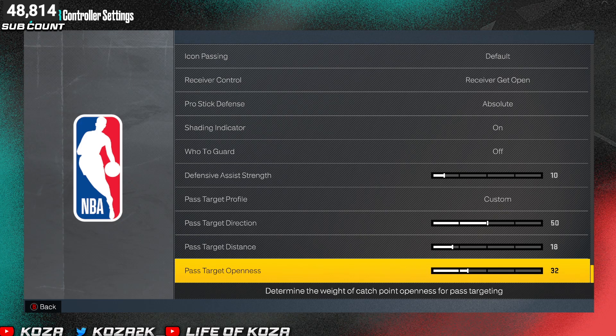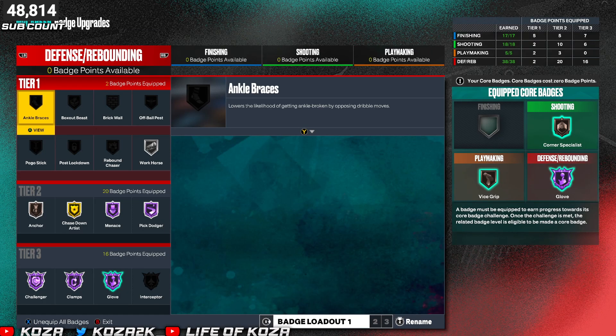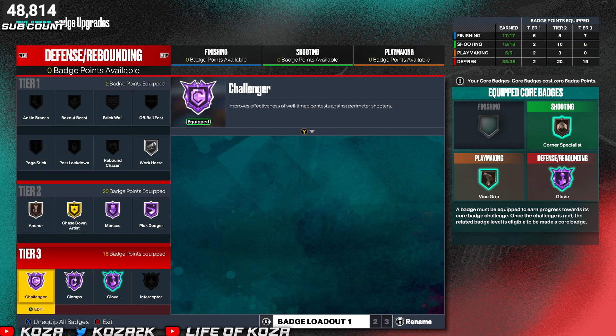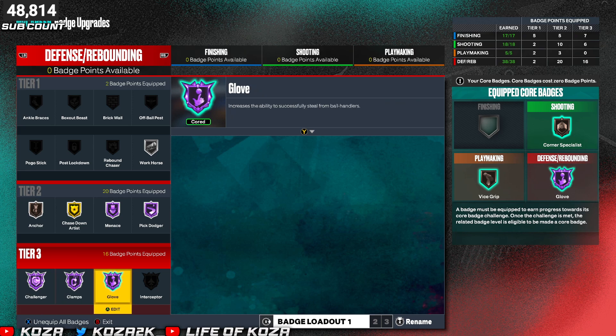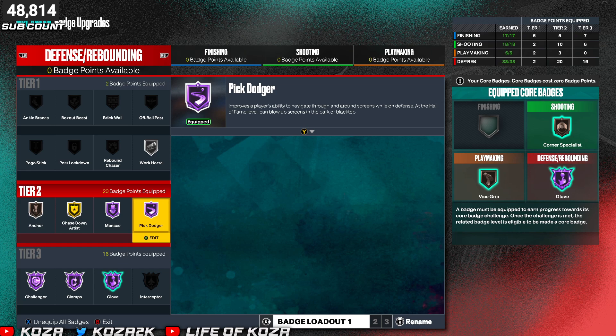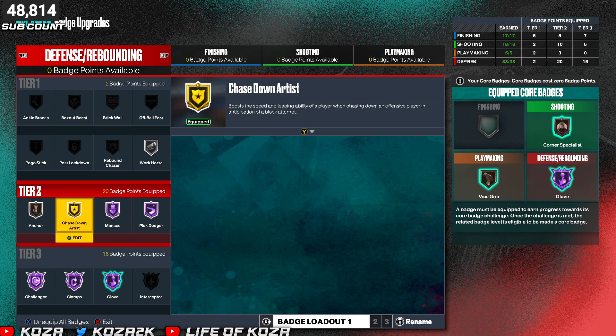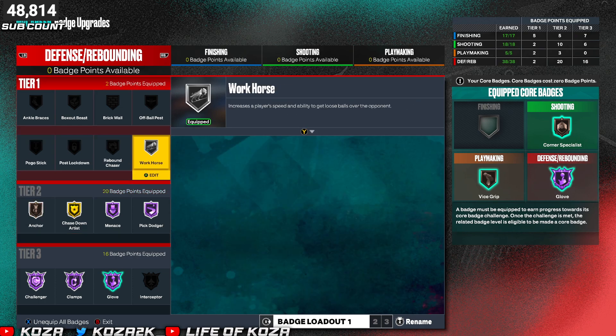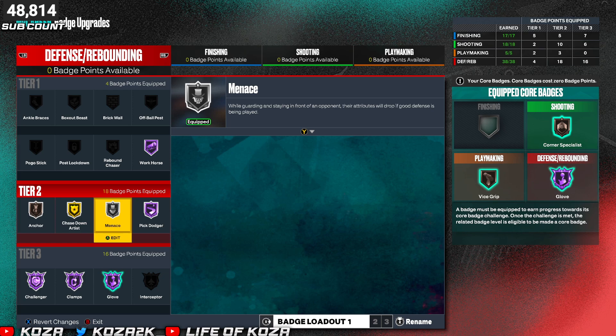For defensive badges, this build is a beast on defense. The 6-6 is the way. Hall of Fame Challenger — I swear it doesn't work but I'm not taking it off because I'm the lockdown and I have to play the best defense on the team. Half Challenger, half Clamps, half Glove — you know how that goes. Off Pick Dodger because in fives they're probably setting screens. Gold Chasedown, bronze Anchor — I'm usually playing up top. Silver Workhorse — you really want Hall of Fame on that.